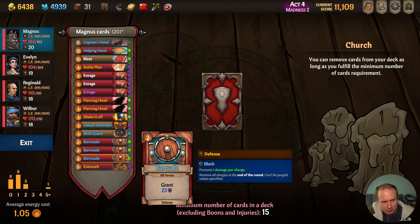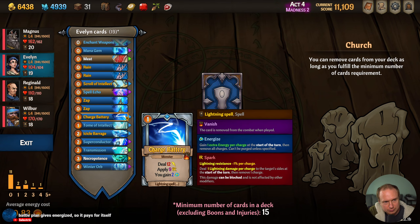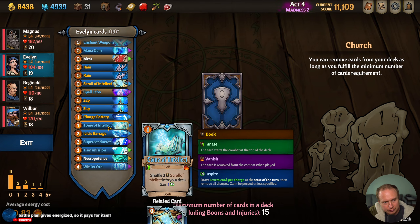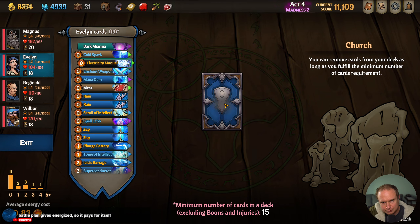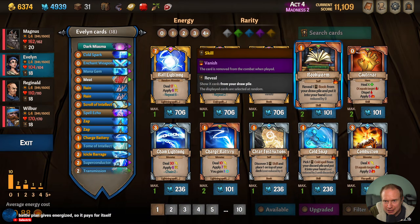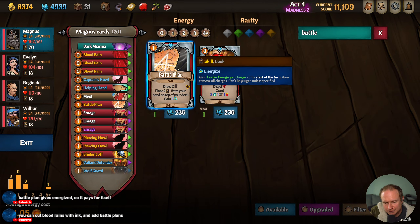What are things that we're definitely getting rid of? We said Evelyn should get rid of the Electricity Manual. But I'm trying to think how many we actually want to have in the deck — that's the thing I'm struggling with. Three of them seems like too many. Cut the Blood Rains with ink and add Battle Plans? Oh, that's an interesting idea. I guess we do get just as much out of it, don't we?